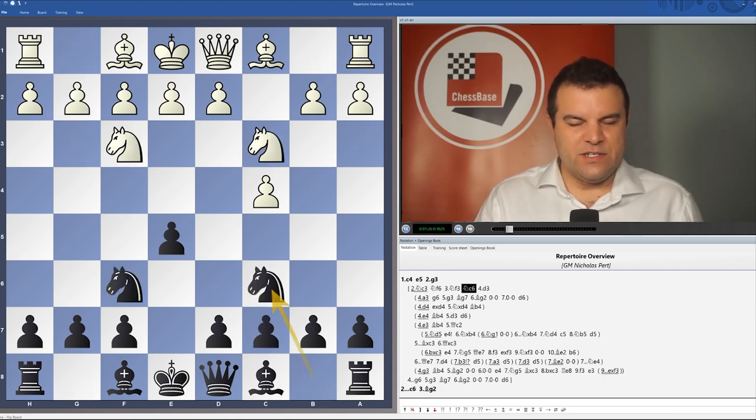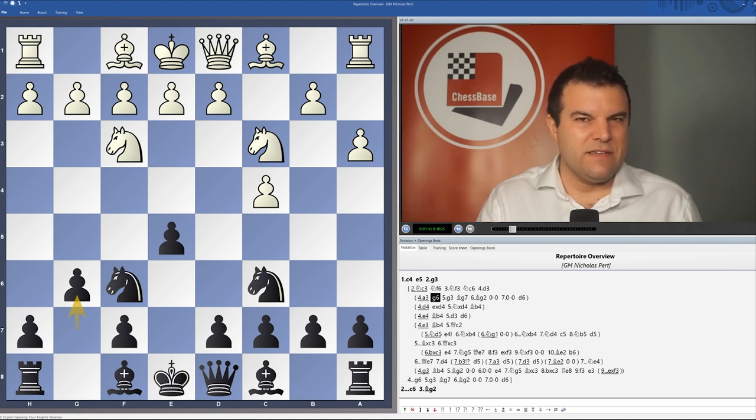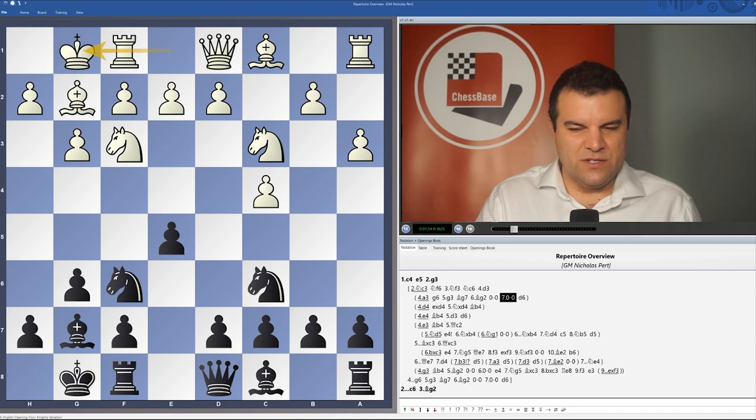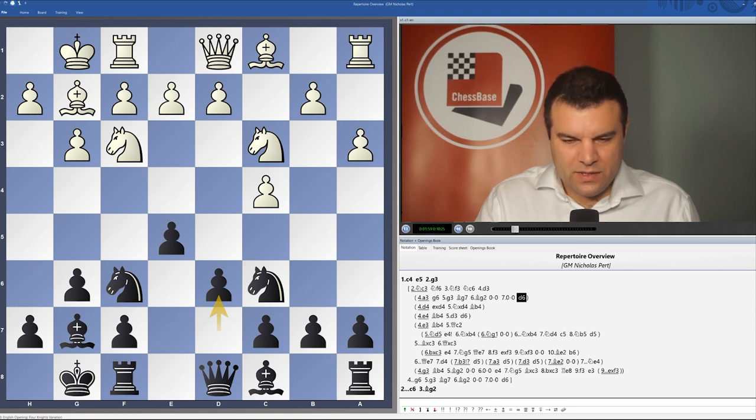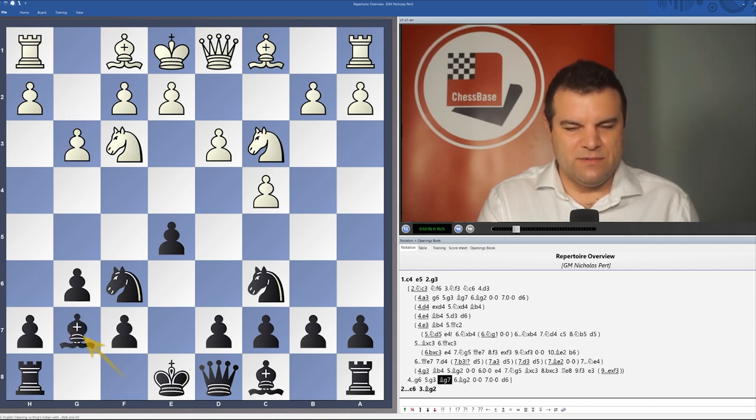In the Four Knights variation there are several different alternatives for white. Against a3 and also against d3, I'm going to be recommending a setup which involves the kingside fianchetto with g6, which I think is quite logical because a3 is designed against a bishop coming to c5, and is also useful in the kind of reverse Sicilian type positions where black plays with d5. So g3, Bg7, Bg2, castles, castles, d6 — this is one of the starting positions. Similarly against d3, looking at lines with g6 and the same setup, g3, Bg7, Bg2 will often transpose into the same kind of positions.